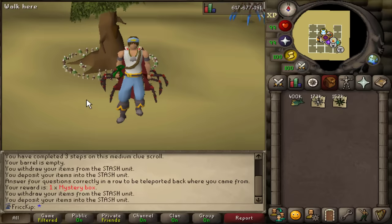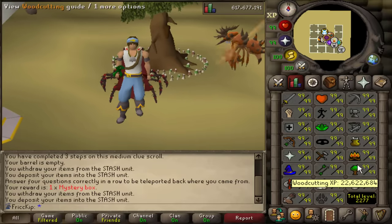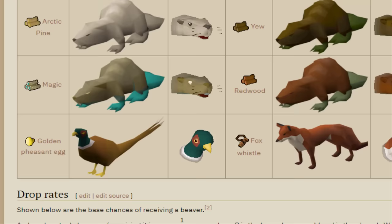At least for the start, I'm going to start off by doing Redwoods and it'd be nice to get the Beaver pet. I'm currently 22.6 mil woodcutting XP. When Forestry Part 2 was added, they added two new transmogs for the Beaver pet — the Pheasant and the Fox. These are now some of my favorite pet options in the game, so I really, really want to get the Beaver.